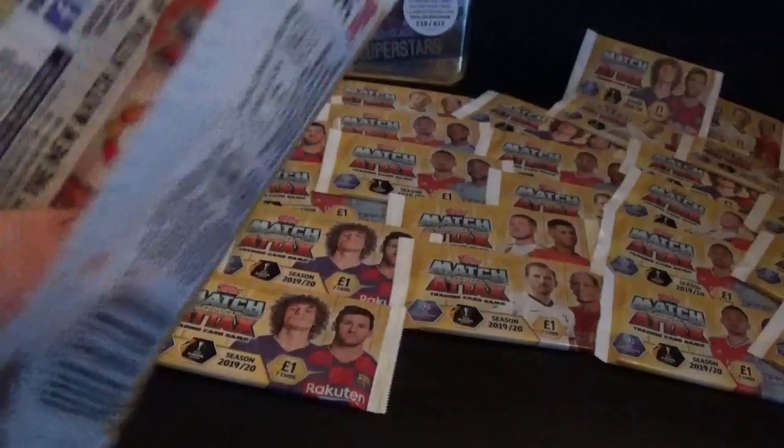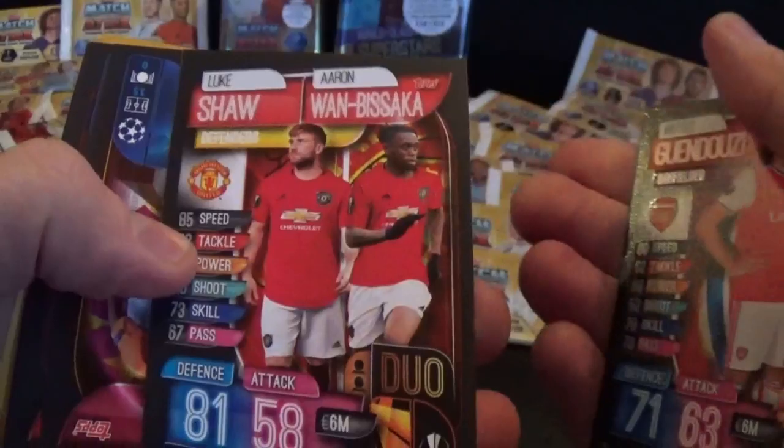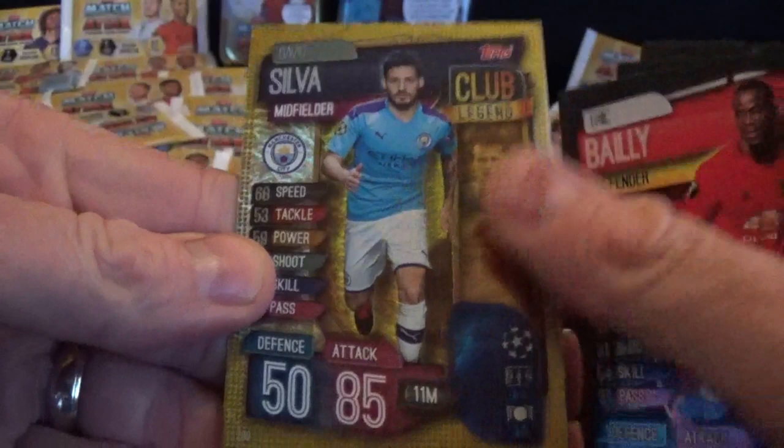Here we go. We have Gundogan, Sean Wan-Bissaka again, Ferreira Aua, Robertson, Eric Bailly, and we have a Legend card - it's David Silva. Brilliant.